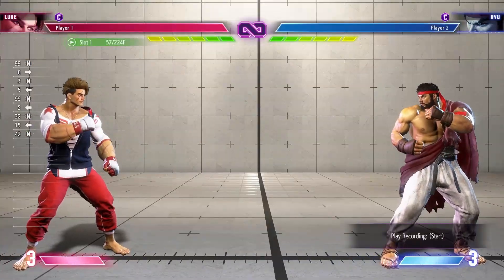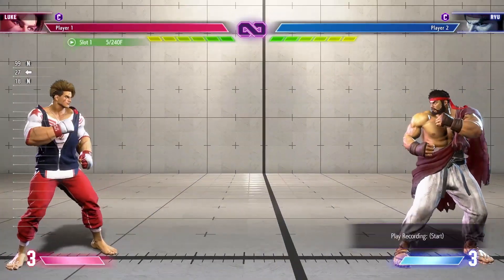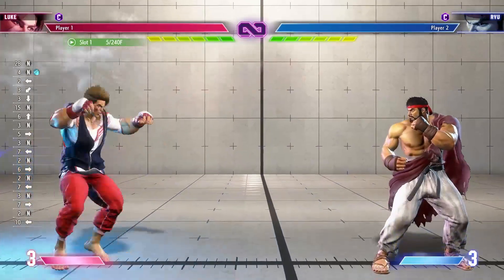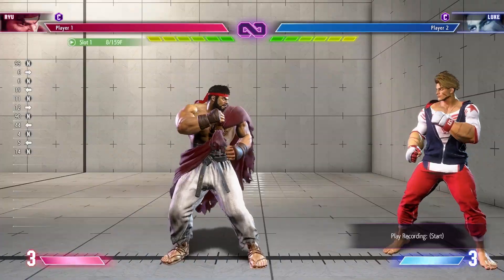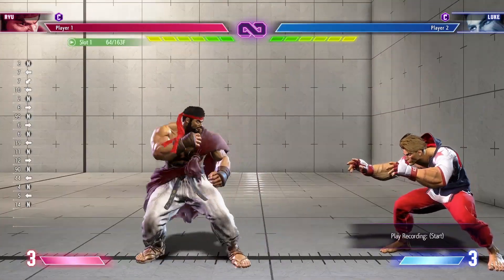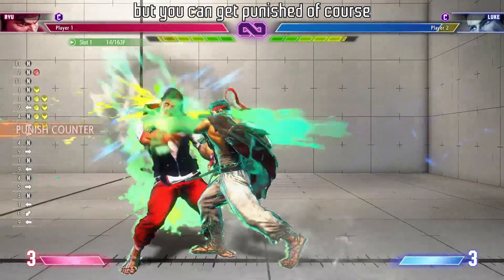Luke's air knuckle is great for movement. For example, when you neutral jump fireballs and it's a slower fireball than you thought, you can use it to float in the air a little bit and land later. In the corner you can also bait DPs with the uncharged air knuckle, and if you think they're going to do normals instead, you can do a fully charged air knuckle.